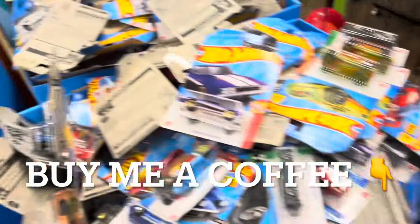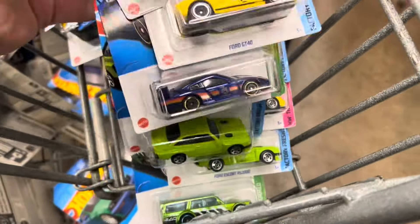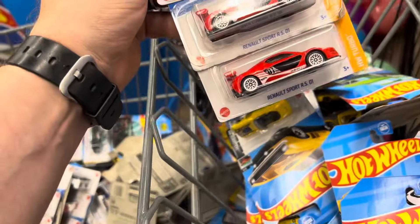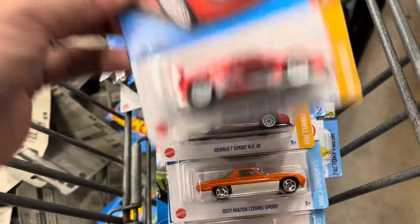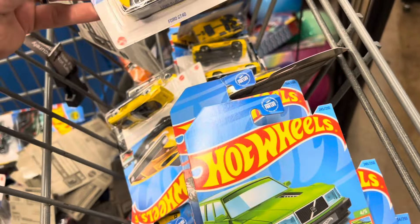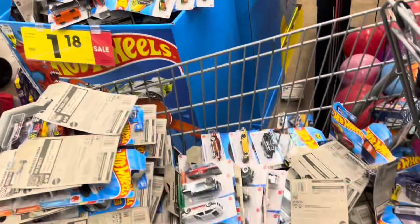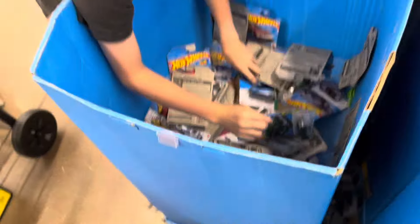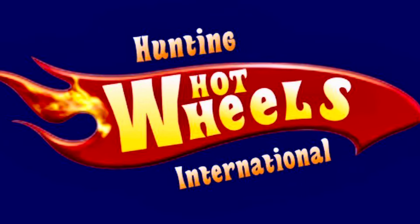We went through all the bins. We transferred a lot of cars to the cart, and we found a ton of exclusives, found a ton of duds, but we didn't find any treasure hunts — not even the Donut Drifter. We did find all three of the Renaults, so that tells me the latest case that came in with the Kroger exclusives did not even have a super in it. We weren't anywhere near close to first, second, or third, but we did find a lot of the exclusives — lots of GT40s, lots of Barracudas. We're gonna stick them right there on top instead of having them buried into the bin. All right, we're putting all this back and moving on.